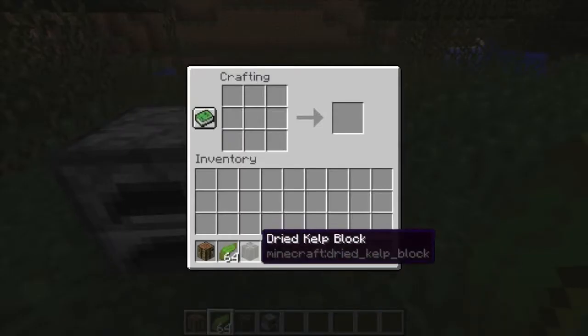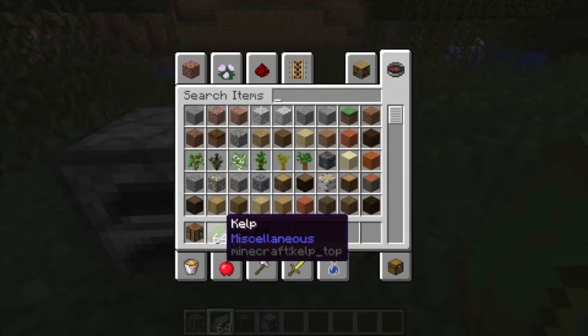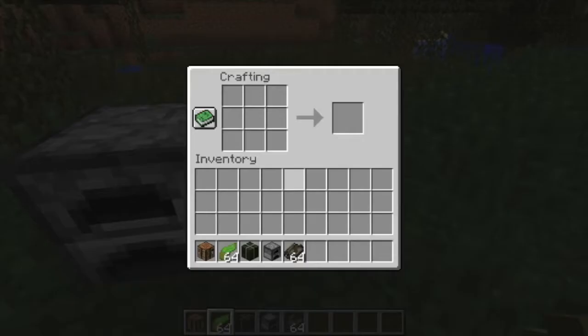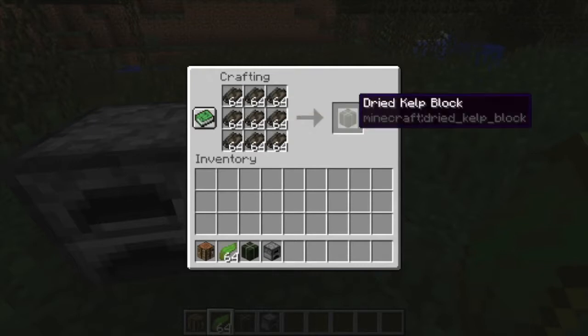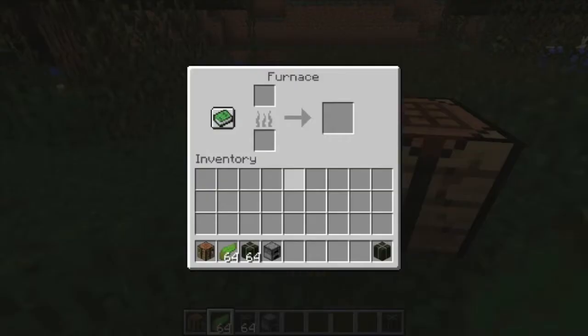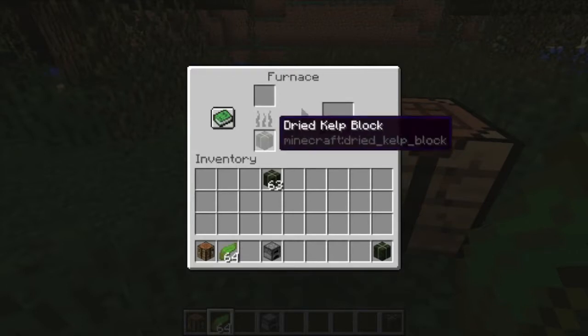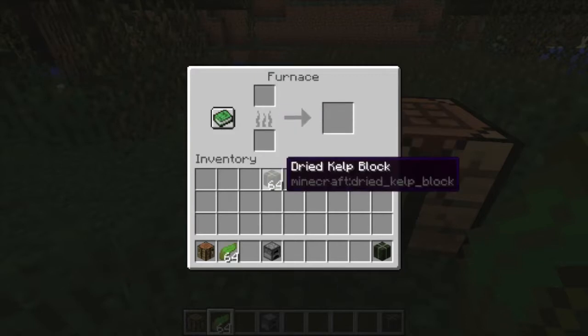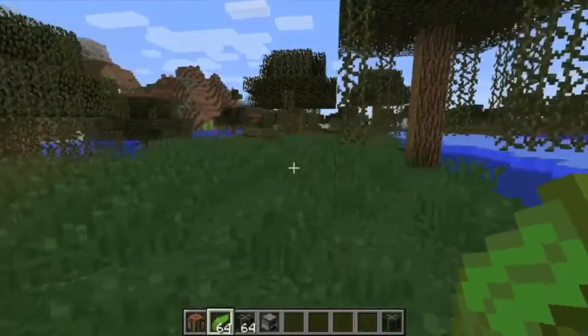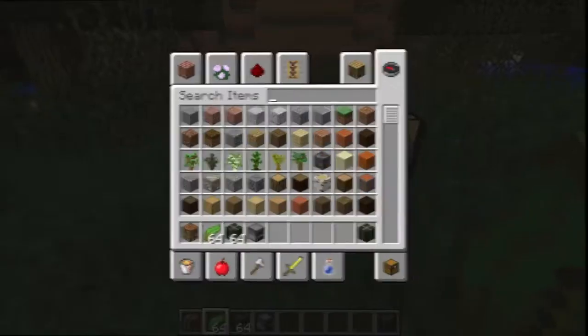Something else that was added with this update is there is now a recipe for dried kelp blocks. Once you get the kelp from the ocean, you can smelt it into dried kelp, just like this here, and then you can craft it into dried kelp blocks. Something to note about dried kelp blocks is they are the best block to smelt with now. One dried kelp block will smelt 20 items, where coal would do 8 and blaze rods would do like 12. So dried kelp blocks are now one of the most easily obtainable, renewable sources of smelting in the game.